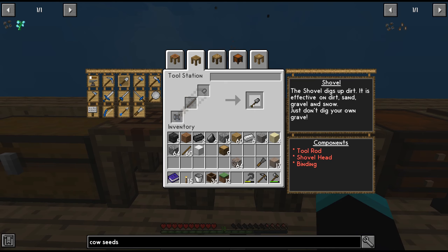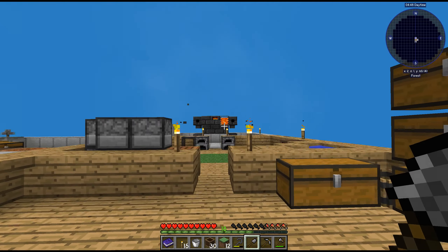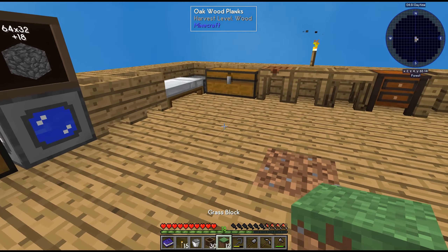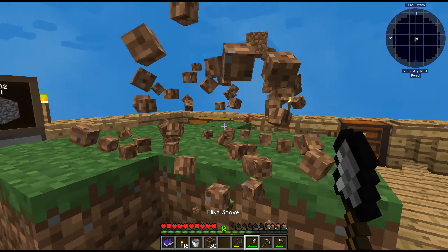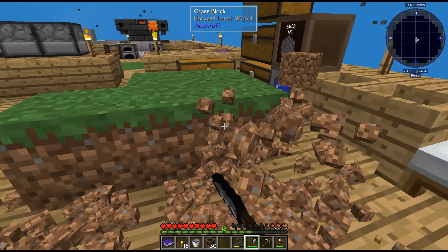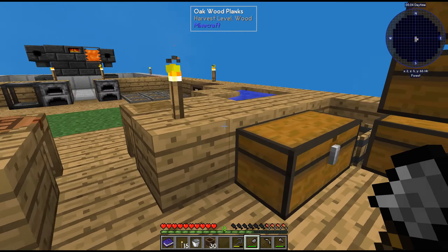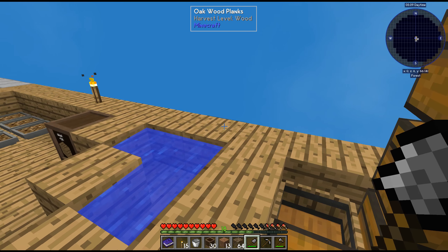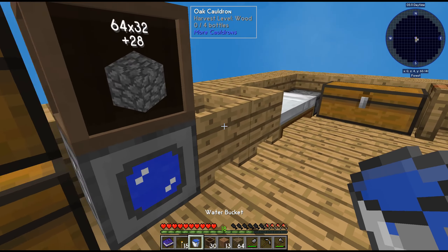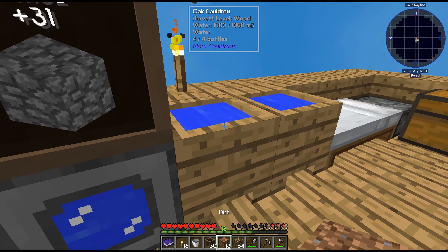We'll combine it into this — we got one rather primitive-looking shovel. I'm gonna mass produce a bit of dirt. It's a bit of a cheesy way to make dirt, but it's allowed. All we need to do is put mud in.